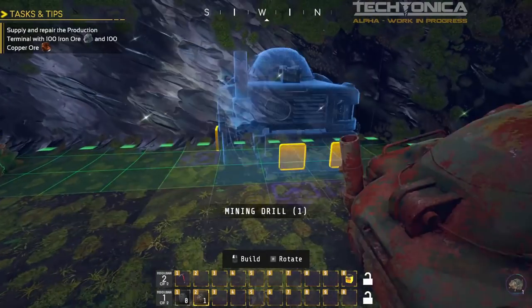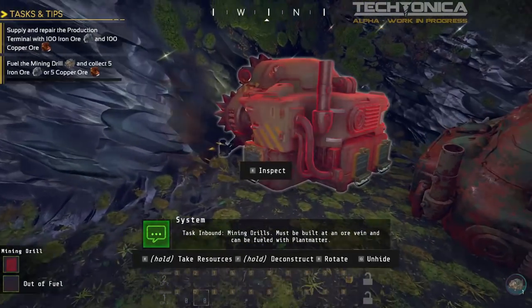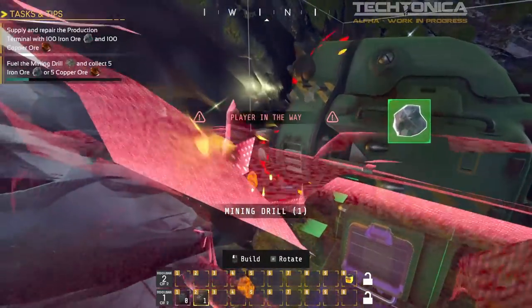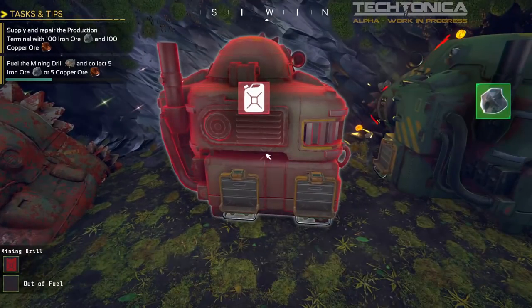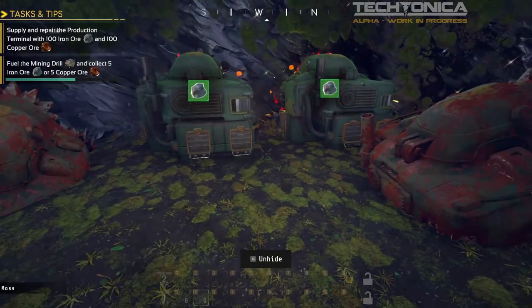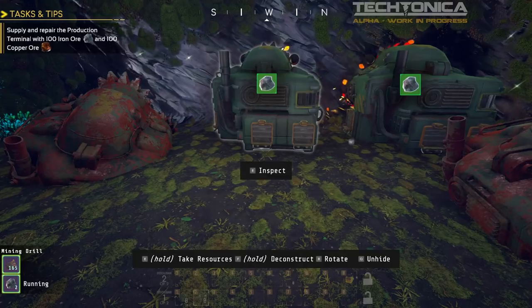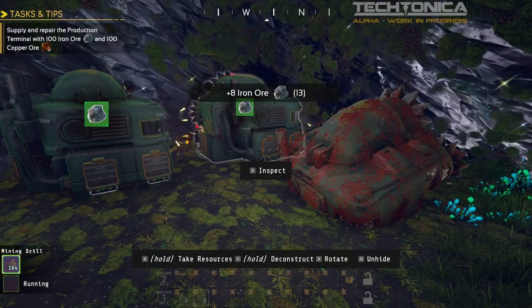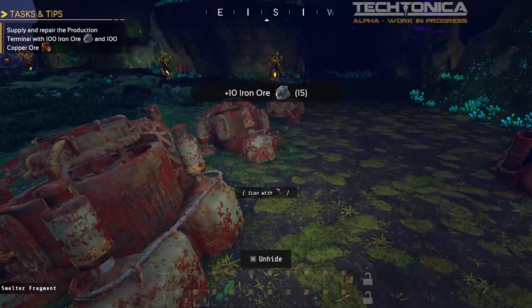Now it is producing and we will be setting it here. We have two hotbars — one is the F keys and one is the number keys, which is pretty neat. I'm going to put equipment on toolbar 1 (the F keys) and the stuff I want to build on the other. We place the first mining drill and fuel it, and then it starts cranking away. There's a really cool extraction mechanic: if you hold E and drag, then press E again, you can pick up items from an area pretty easily.